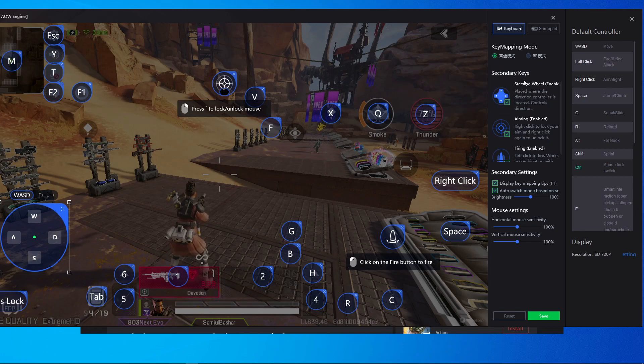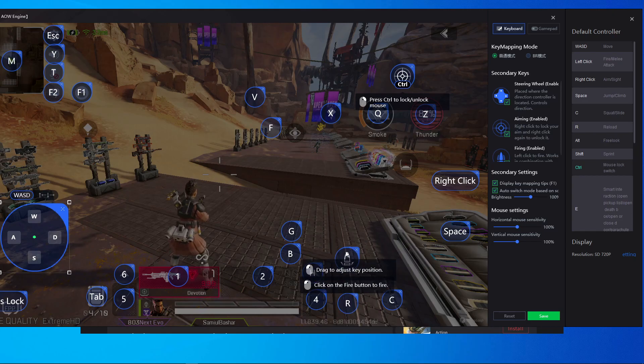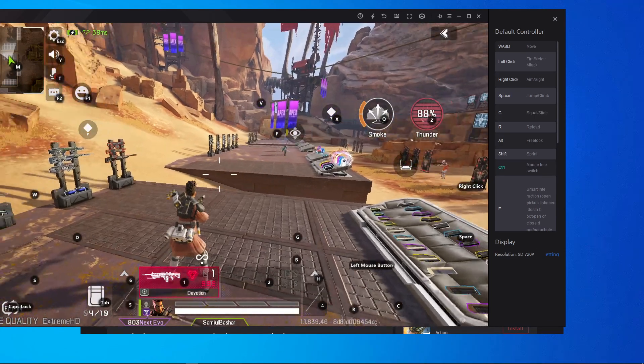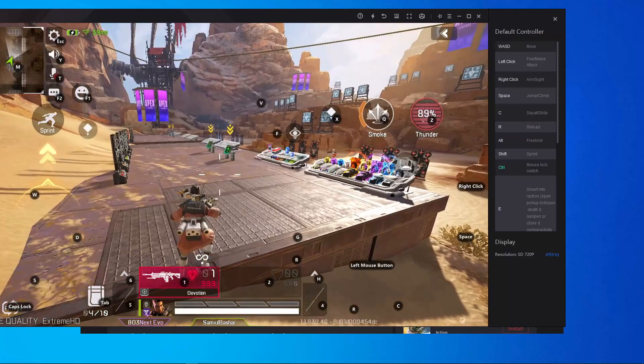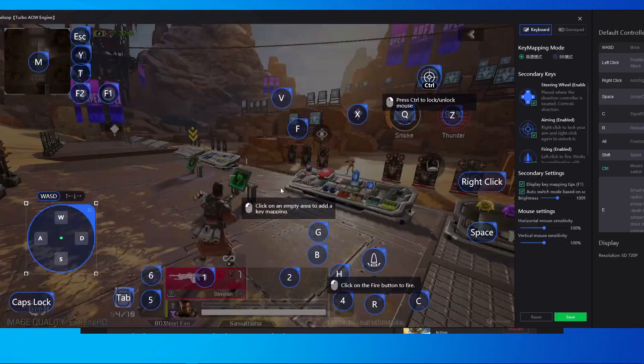If you don't want to use the smart key, choose that option and customize it. Put Control on the aim button, place the aim button in the correct position, and put your fire button above the R button. Save it — everything is working perfectly in this key mapping.